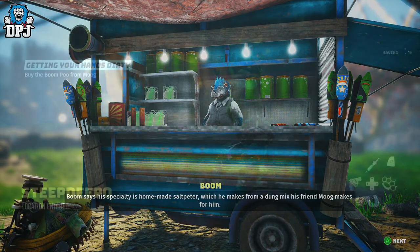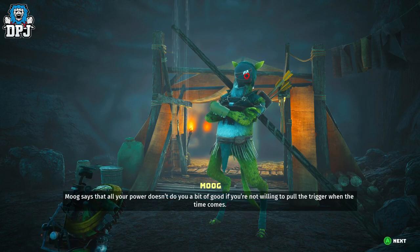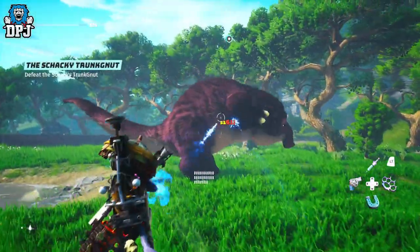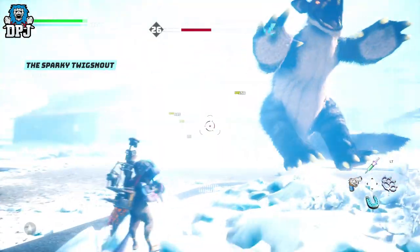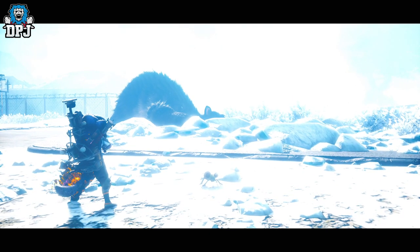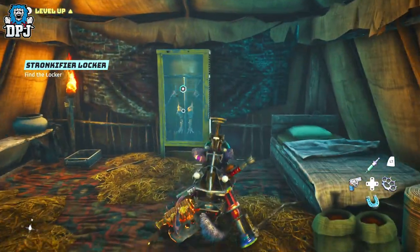The next step requires you to go and buy poop from Moog. For this you need a resistance to hypoxia - 100% isn't required, but as high as possible obviously helps. Once you speak to Moog, you may be able to buy the poop straight away, but you may as well do his quest while you are here for this epic gear. Moog's quest sends you to kill 2 different bosses, who also give you vault keys for extra loot. A trip back to Moog is required after each kill. The second boss fight will also require you to have a resistance to cold. Once you are done with both bosses, head back to Moog and he rewards you with the prosthetic arms and legs, which you grab from the locker behind him.